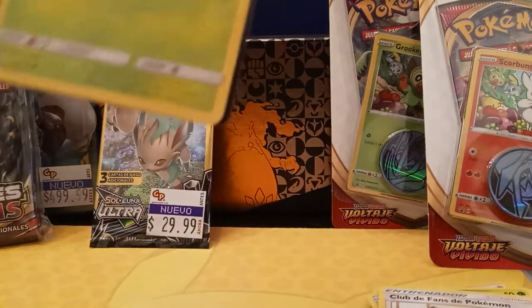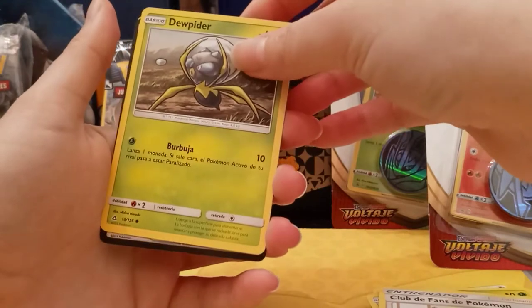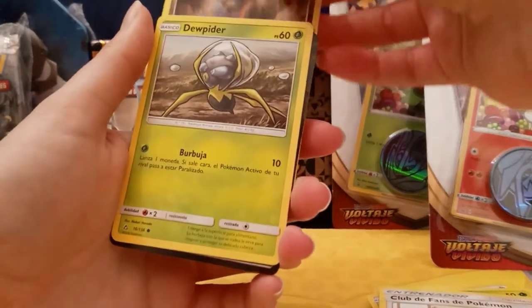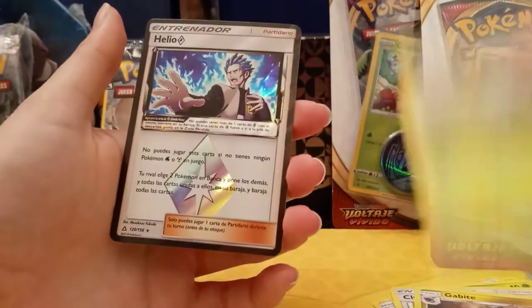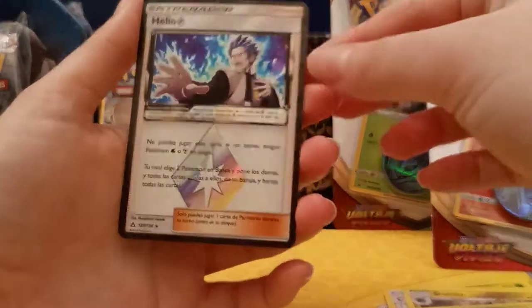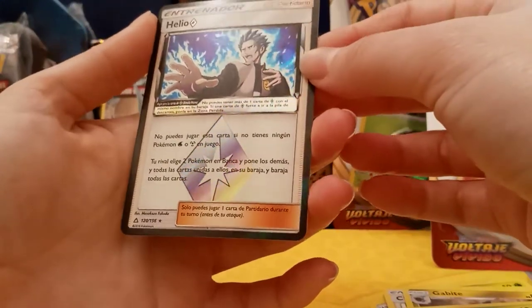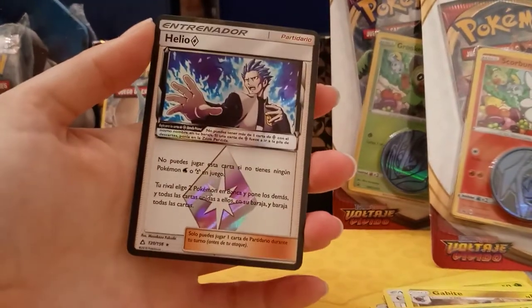We can open the regular ones normally since they're heavier and have a better grip. Oh, it looks like we have a good card — let's pull this one first. We have a Gabite, a Duskull, and — oh wait, it's a prism card! A Helio prism card — that's my first prism card. That's cool!